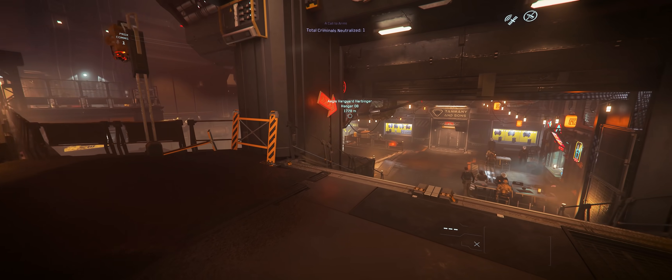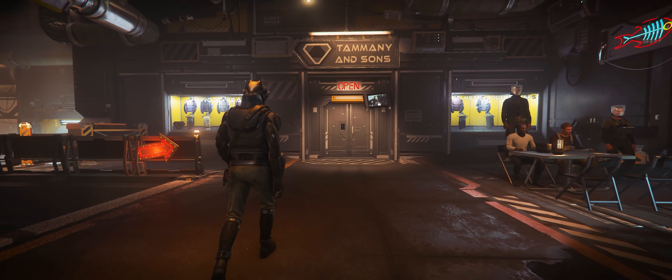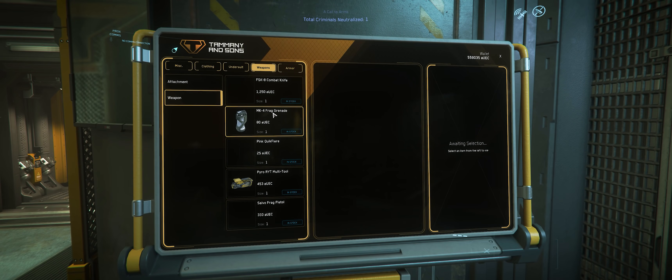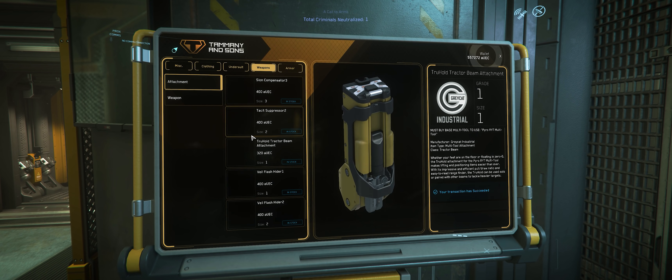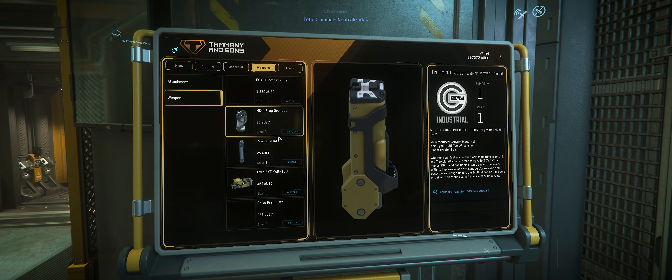If you're interested in picking up one of these tools, the most reliable place is Tammany and Sons on Hurston in Lorville, where you can find it in one of the terminals. It's just a bit attachment for your standard multi-tool that we already have in the game, which already includes the mining attachment and the cutting attachment, which doesn't really do anything yet, but hopefully that'll tie into salvage gameplay.